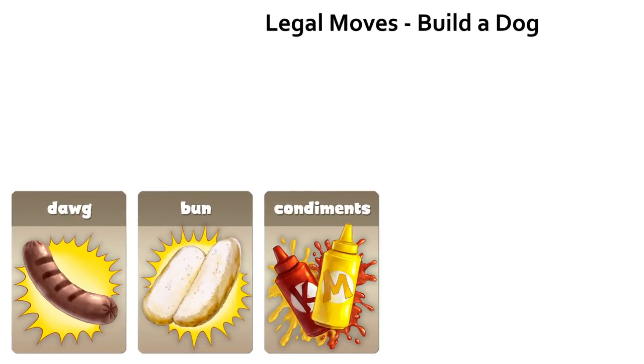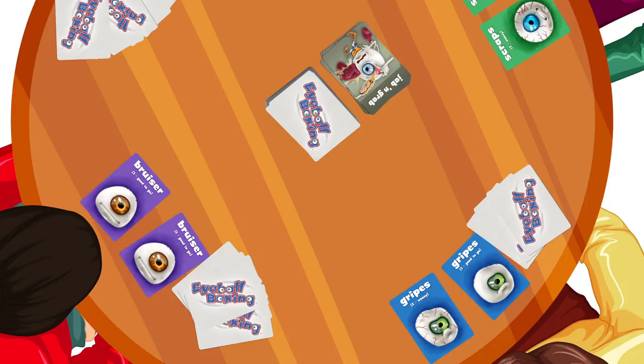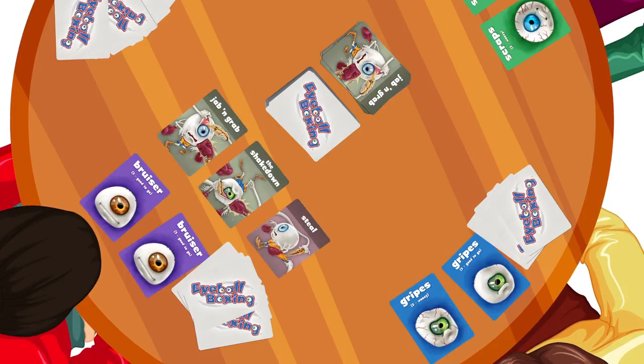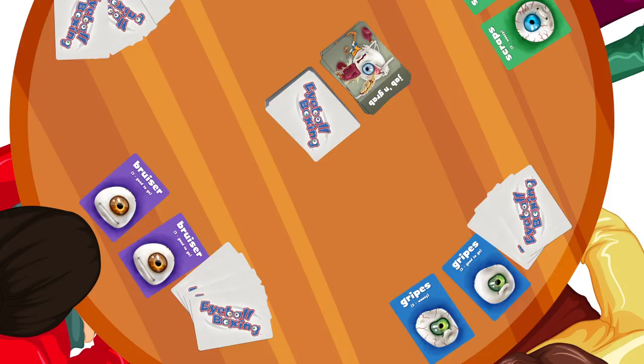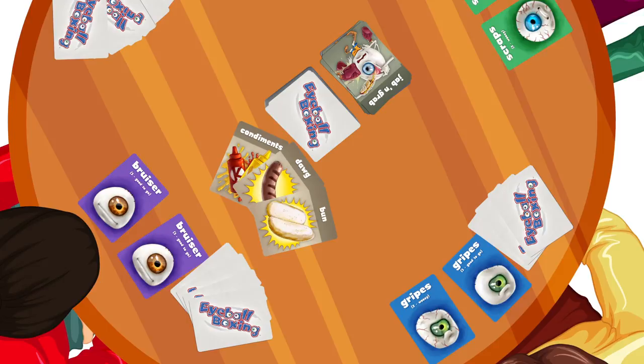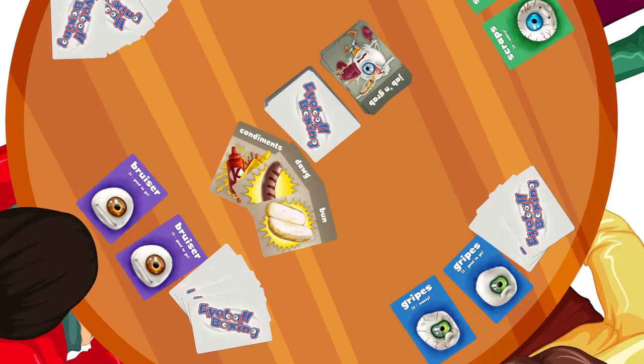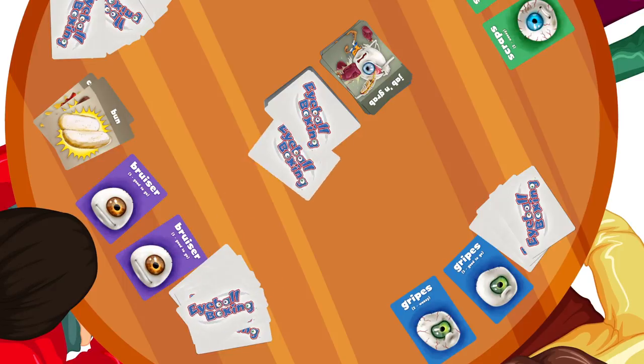Build a dog — use hot dog ingredient cards to make hot dogs. You can get hot dog ingredient cards by either drawing them from the draw pile or, for even more fun, stealing them from opponents with jab and grab, shakedown, and steal cards. You may make a hot dog instantly when you have all three ingredients — just place them in a stack on the table in front of you. A completed hot dog must have one of each ingredient card: dog, condiments, and bun. Remember to draw your hand back up to seven cards after making a hot dog.